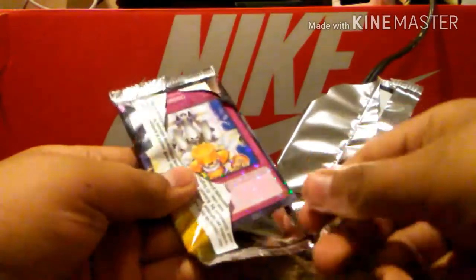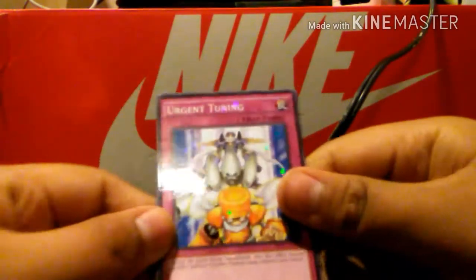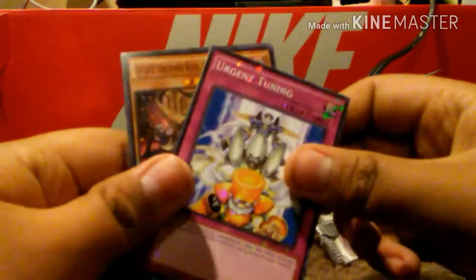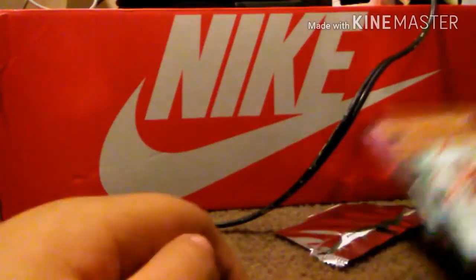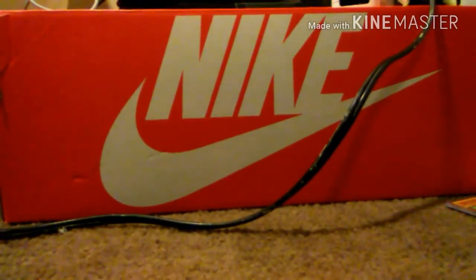Pack one: we got Urgent Training, it's glittery, and then we have DD over the King. I don't really play Yu-Gi-Oh that much but I'm gonna start — I love Yu-Gi-Oh, I've watched the anime plenty of times. Let's open up pack two.